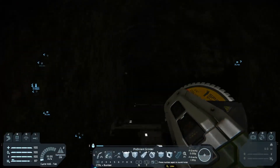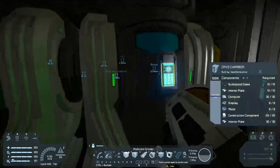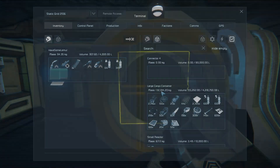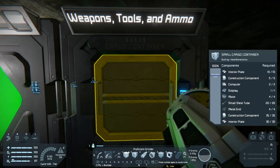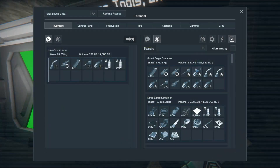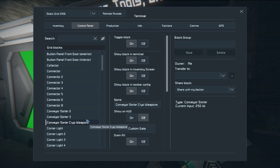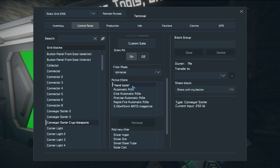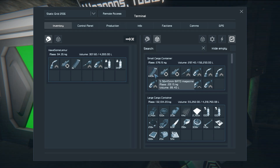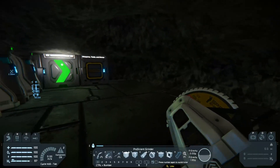I ran a conveyor tube through the back into our medical room to show another specific use of the sorter. I have cryo tubes, a medical bay, and a connector with full access to everything. However, I wanted this small cargo container to hold only weapons, tools, and ammo — so when you spawn, it's all right there. To do that, I set the sorter as a whitelist for hand tools, automatic rifles, and ammo, so it only pulls those items into that container for quick access.